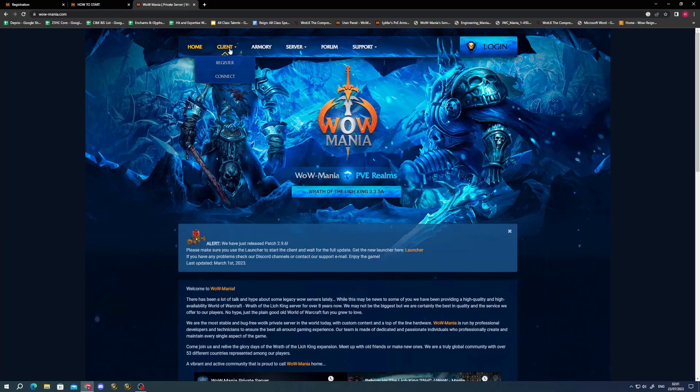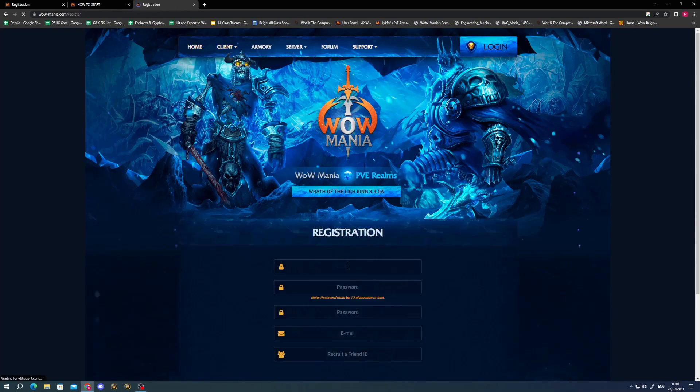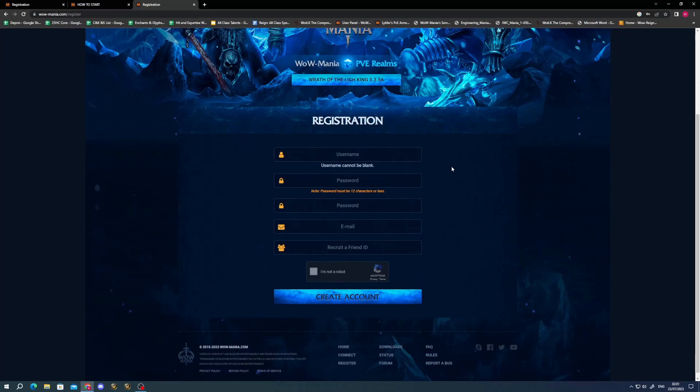To get started, you'll see the navigation options: Home, Client, Armory, Server, Forum, Support, and Login. First thing — click on Client, then go to Register. You'll need to register an account: choose a username, a password, verify your password, put in your email address (create one if you don't have one), and optionally a Recruit-a-Friend ID. After filling in all those details, click 'I'm not a robot' and then Create Account.